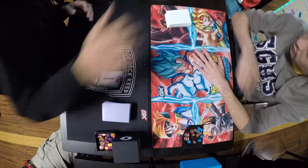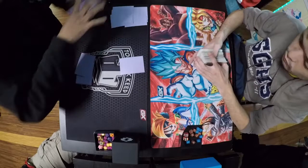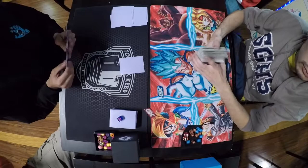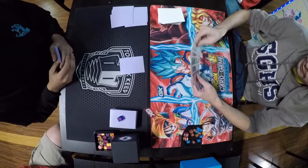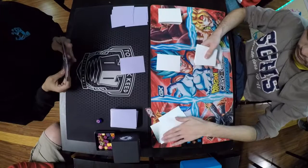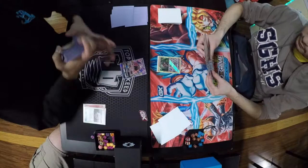Hey, how's it going guys? Here we have the finals of the Baldwin Park League Cup. On our right we have Jackie and on our left we have Manuel. Jackie's playing Granbull — really good deck choice. I feel Granbull is very strong in the format, it just needs to be piloted well. Manuel's playing — it has a lot of different names because no one can really say its name. Jackie did get a Mulligan so Manuel did draw an extra card. Manuel is gonna go first; he did open a Lele, which is actually not that great for him, but we'll see if he can play around it.